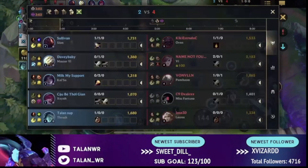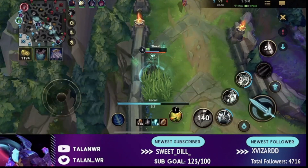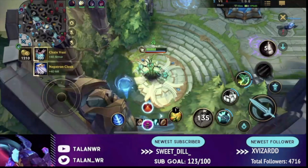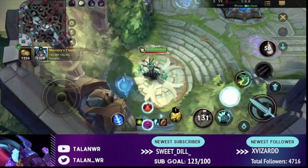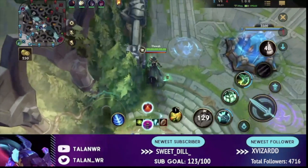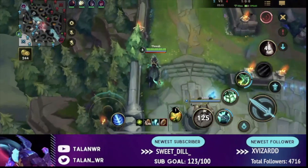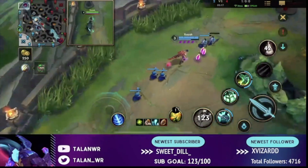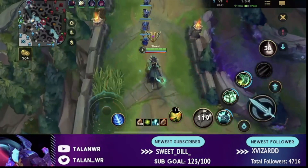There are situations where a frontline is less important, and that's when you have a really big poke composition — champions like Ezreal, Jayce, and Karma together. In that situation you don't actually need to ever engage because you just poke them down before they can engage on you. To do this you usually need to reach objectives first and it's harder to execute, so generally I'd recommend having a tank, but you can totally win without one.